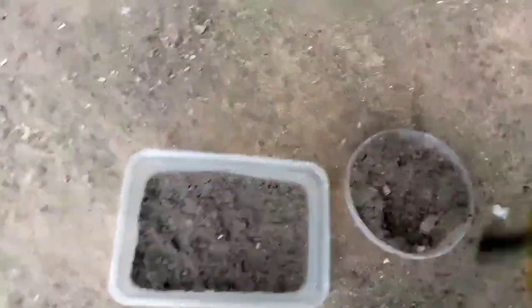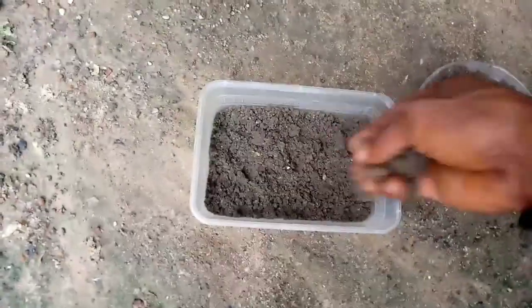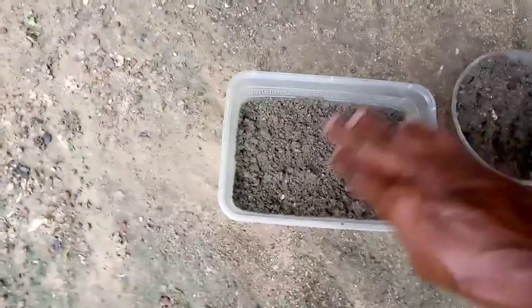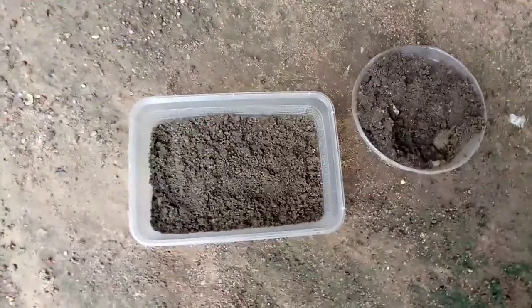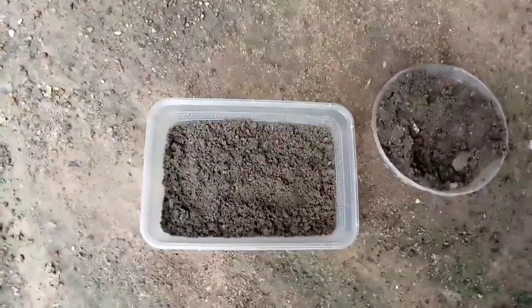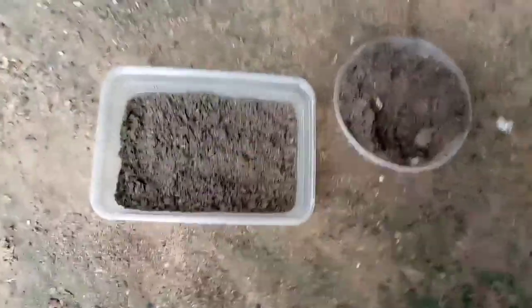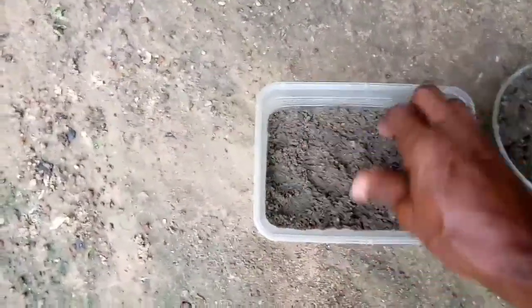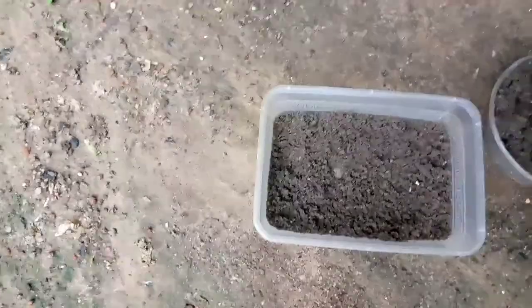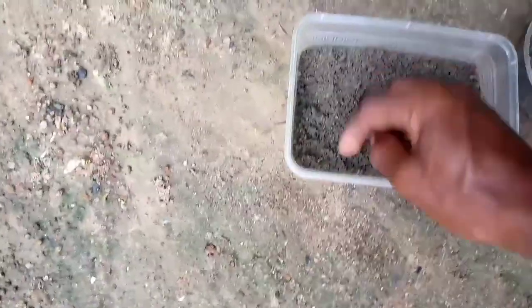The first thing you need to do is get your loamy soil ready. The loamy soil is actually the best soil when it comes to snail farming, both in egg incubation and hatching. Get your loamy soil and your disposable plate. There are two ways you can do this — you can incubate in your separate snail pen if there is a provision for that, or you can use a disposable plate. Add the loamy soil and let it cover the base of the plate. It must not be too much, but once it covers the base, you are good to go.